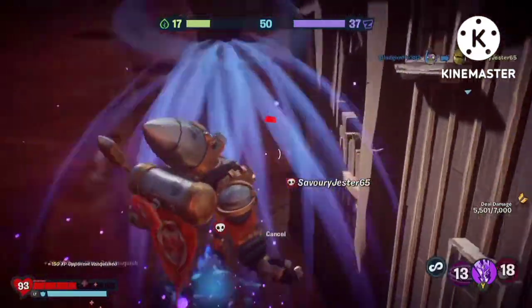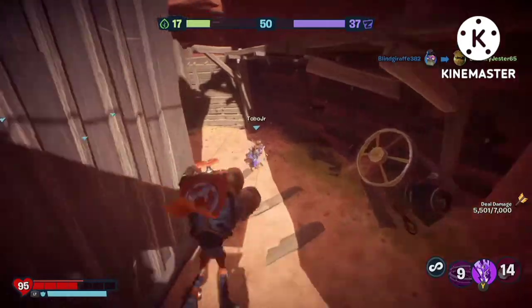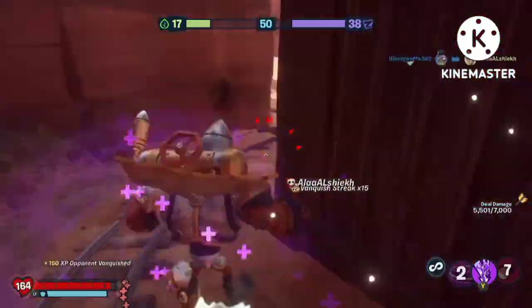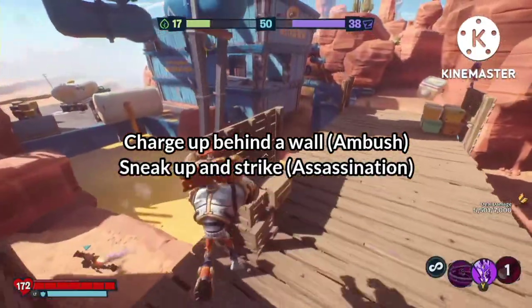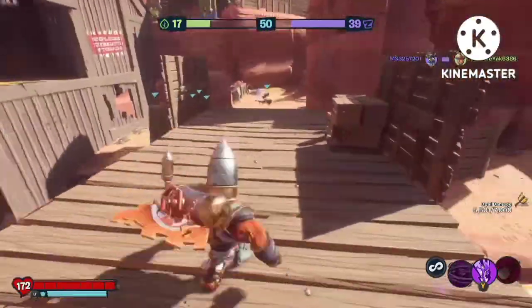Now that we know the basics, let's explain how to use Brainiambasher. The main way of dealing damage is with your dash. A full charge dash will be capable of killing most plants in the game. The best way to use the dash is to either charge it up first and then surprise an enemy from behind a wall, or sneak up and stealth kill them. You can combine an Ultra Ball after a collision to help finish off tanky foes like Citron.